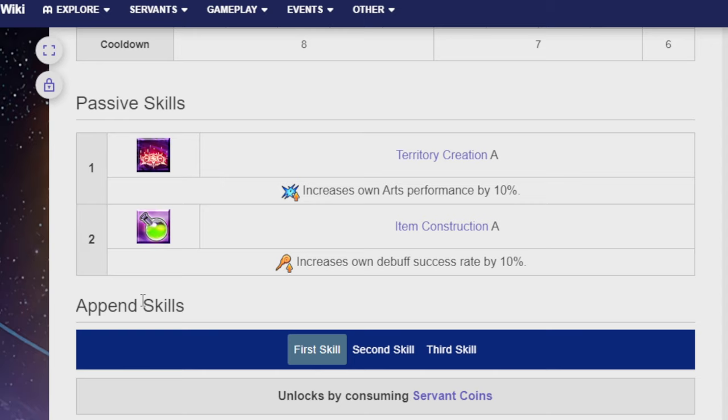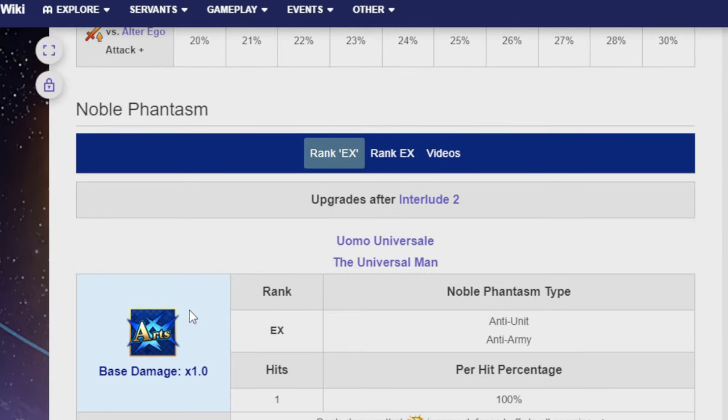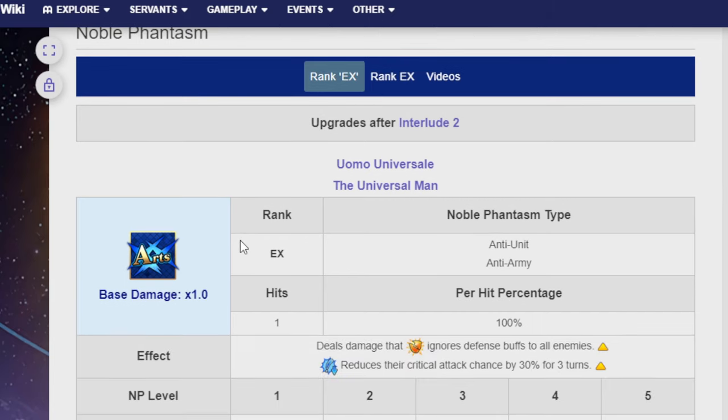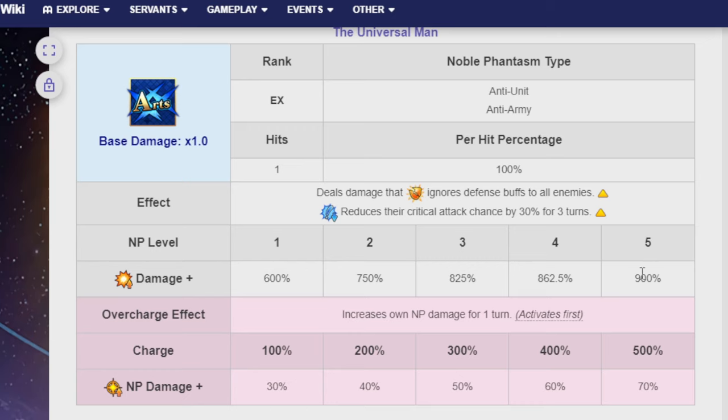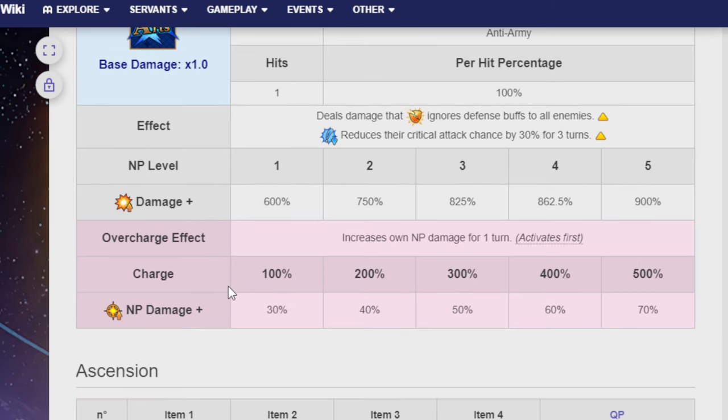Her passive skills are Territory Creation A and Item Construction A. A hidden skill for the third one is an Anti-Alter Ego Attack Damage Aptitude — because I guess she just really hates him. After Interlude 2, her Noble Phantasm is the Omu Universal, the Universal Man — Anti-Unit, Anti-Army, Rank EX, hits a single time. Deals arts damage that ignores defensive buffs to all enemies, and reduces their critical attack chance by 30% for three turns. The damage is 600% at NP level 1, and if you get it to NP level 5 it's 900%! Increases own NP damage for one turn — activates first. 30% NP damage at charge level 1, and if you get it to the final charge level it's 70% NP damage, which is kind of insane. And that's Da Vinci.